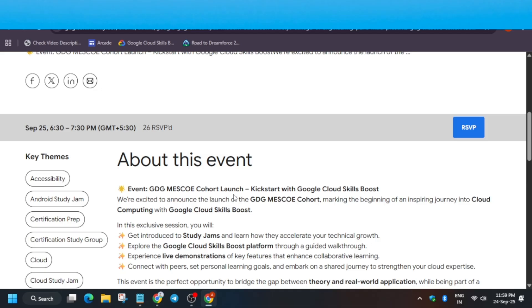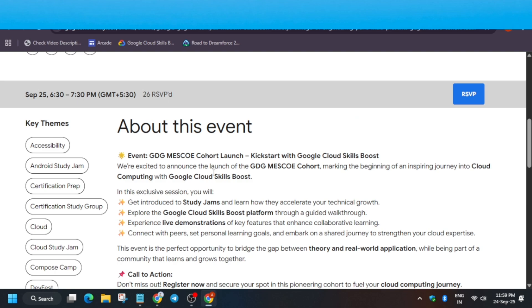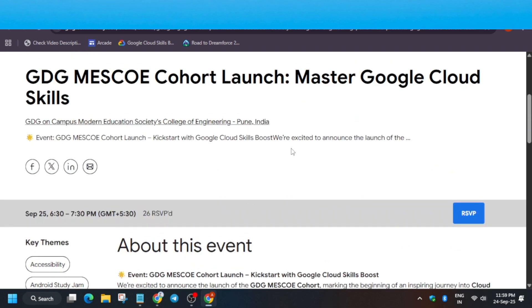You have to simply click RSVP, and then a mail will come. A meet event will be sent and you have to join the info session where you'll learn more. The GDG Study Jam is an event just like the Arcade games — you learn how to accelerate your technical growth, get hands-on with the Cloud Skills Boost platform, and receive around 600 to 1200 credits depending on the team, sometimes 310 also.